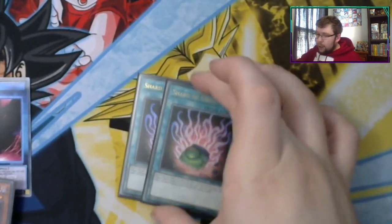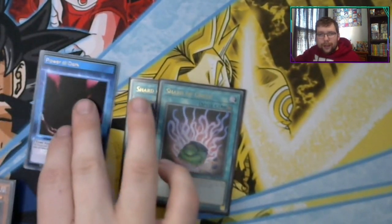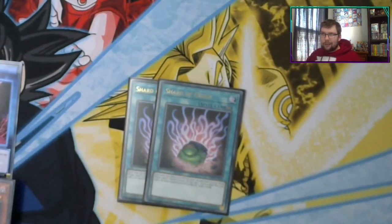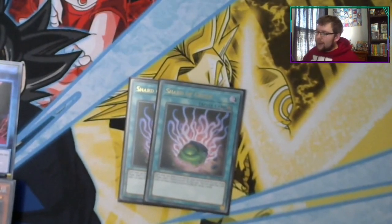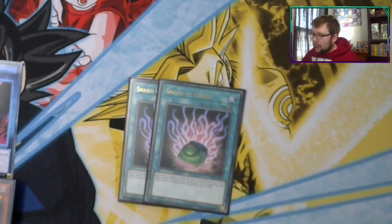Going into spell and trap cards: you have two copies of Shard of Greed. This is your extra draw engine in the deck. The game's going to be slow enough that Shard of Greed will be relevant, and just plussing off those extra cards will be super nice.